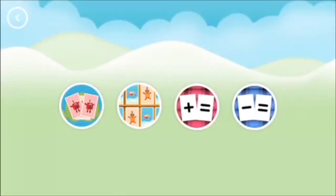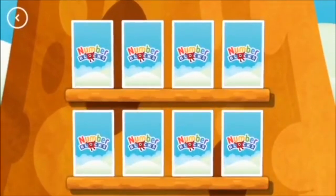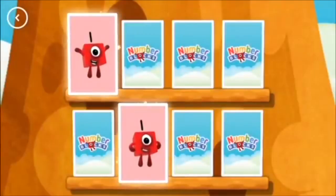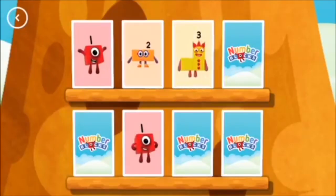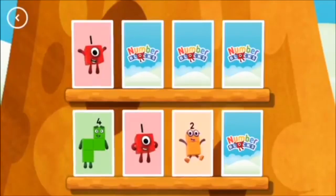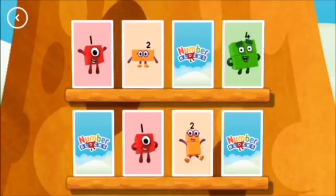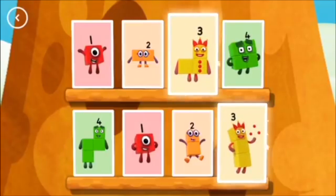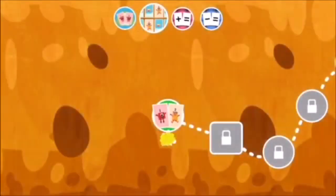Choose a game to play! Octoblox! Try to find a pair of cards with matching amounts! Tap on the card to turn it over. Oops! These two amounts match! You found a match! 3, 3 — Match! You found a match! Match!